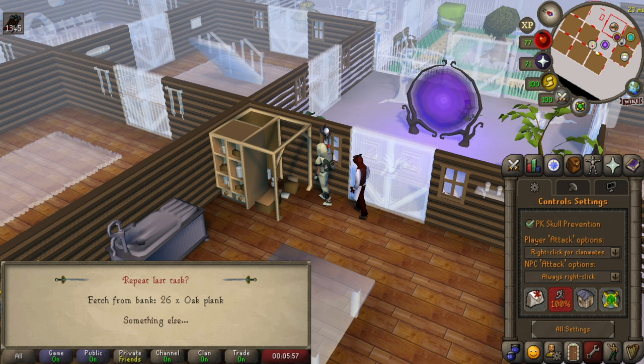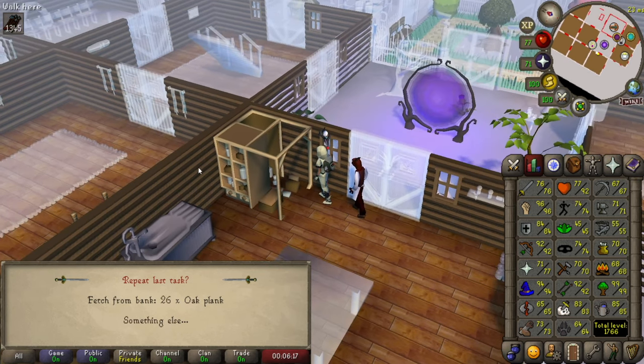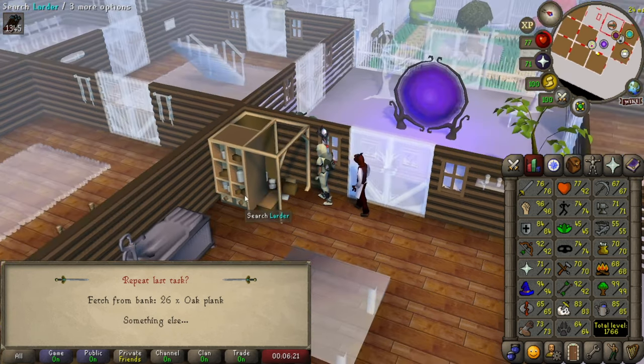From level 33, you can start building oak larders, and they give really great XP. You can do this all the way up to 50, or as high as 74 — it's recommended on the wiki. I've done this to 73; it's the most cost-effective and XP-efficient way to get there. If you have a butler, this will make the process even faster. It'll cost a little more money, but it's worth it in the long run.